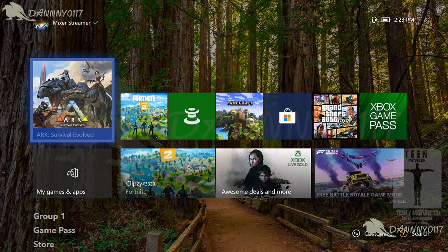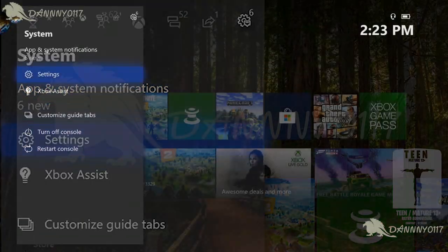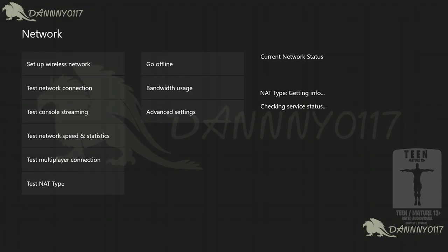All you need to do — press your Xbox button on your controller, scroll to Settings, click Settings. Now on the new UI you will get this thing, so you just click Network Settings.